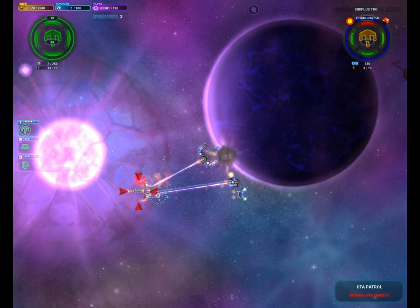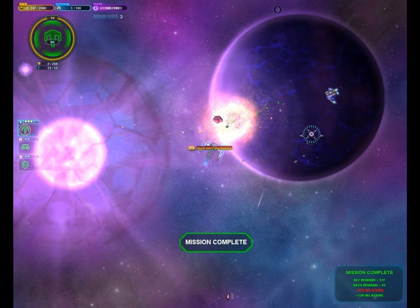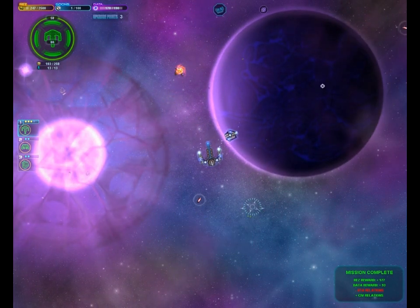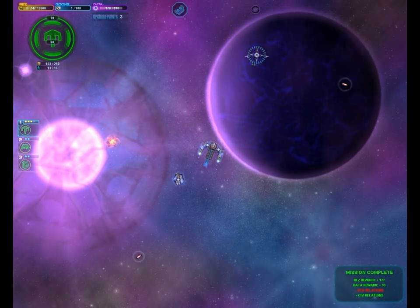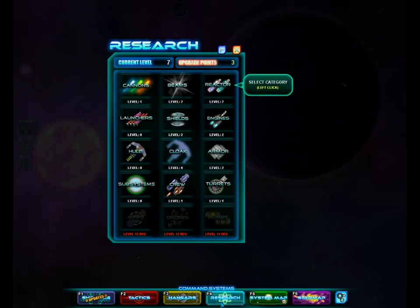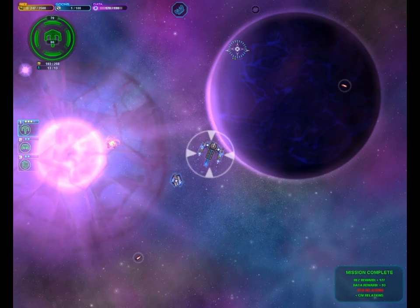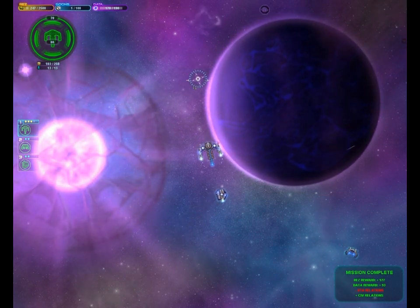Uh oh — this tug looks like it might do some damage to our other ships. Nope, I guess we're good. Is that a 100? Yes, we just got 100 res. Okay, this is good. Both the UTA and the civilians are neutral to us now, so neither of them should attack us — that's awesome. Do we level up? We did level up! Let's upgrade turrets — it makes my turret rotate a little bit faster, which is always good, but it's pretty inconsequential right now.